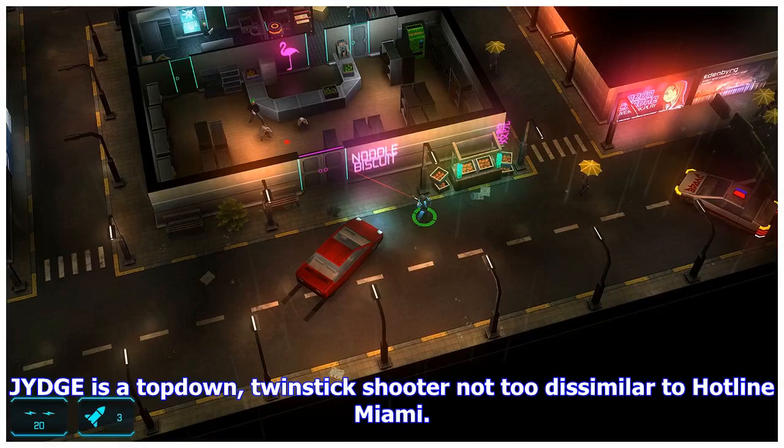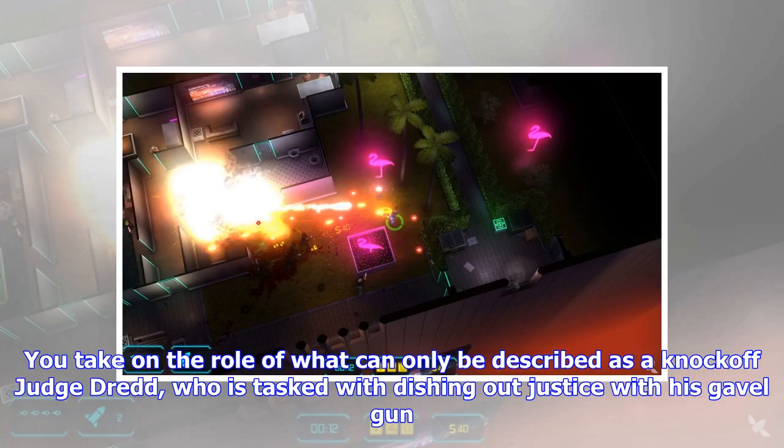J.Y.D.G.E. is a top-down, twin-stick shooter not too dissimilar to Hotline Miami. You take on the role of what can only be described as a knockoff Judge Dredd, who is tasked with dishing out justice with his gavel gun.